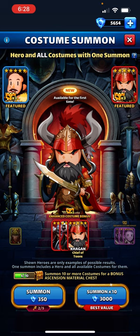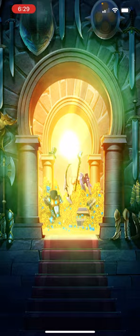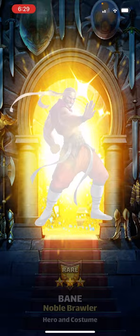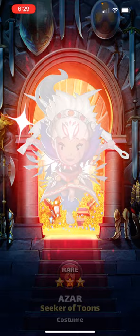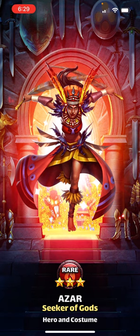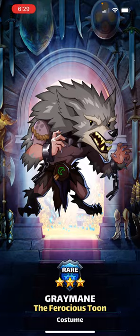Ishtack — not going well so far. Let's just do one ten-pull. Carver — not what I'm looking for. Ganju — not what I'm looking for. Bane — not what I'm looking for. Ganju again — no more Ganjus please! Azar. Balthazar. Do we have any four-stars at least? No — this is what the pulls are. And there's Graymane — I told you, that's the one I'm getting!